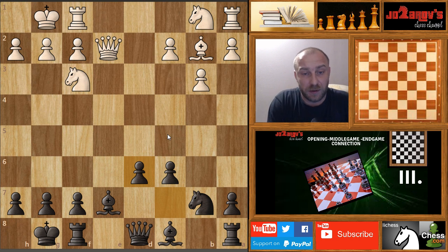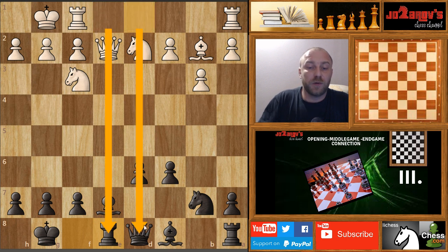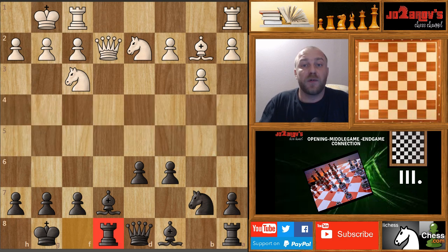We have c takes d6. Now knight from b to d2 and now rook on e8 of course with a discovered attack on the queen. There is a rule about how you should play in an open game. We have a so-called open game here because we don't have too many pawns on the central files — on the e and d file we have only this d6 pawn. In an open game you should put your pieces as centrally as possible, and you see this rook on e8 idea perfectly meets the needs of this open center. You should keep your pieces connected and compact together — you don't want a lack of coordination.